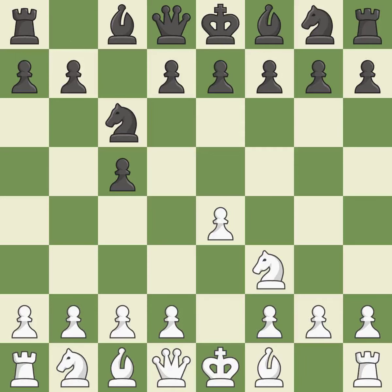The knight on f3 will be ready to retake the piece if black captures on d4. Nc6 aids in maintaining control over the d4 and e5 squares. Bb5 engages in a knight on c6 attack while getting ready to castle kingside. e6 controls the d5 and f5 squares and allows the queen and dark-squared bishop to develop. Bxc6 captures the knight and forces black to double their c-pawns.